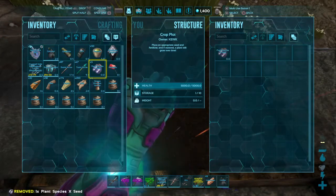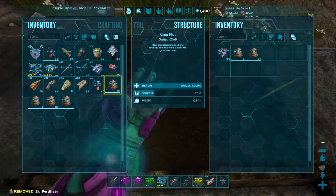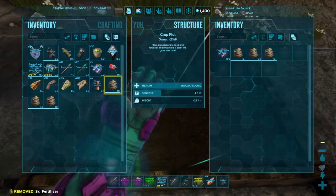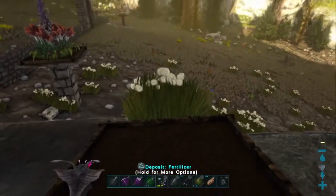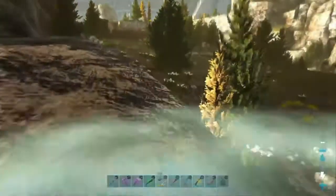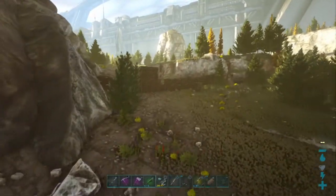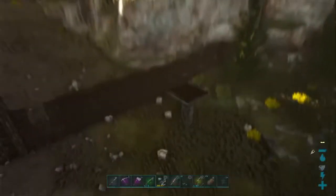Once you've collected your Plant Species X seeds, all you have to do is build a large crop plot, place it where you want it, and place one Plant Species X seed and some fertilizer in the crop plot's inventory. Now just wait for it to rain or irrigate the plots and the plant will begin to grow.